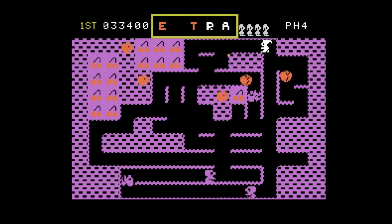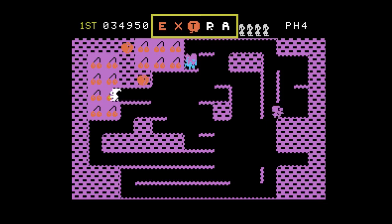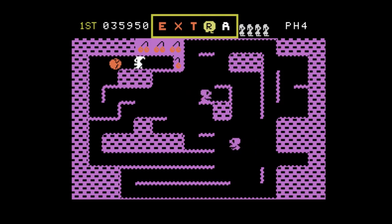Those blue guys — they'll just eat through everything and they'll try to get you. The diamond will come out of an apple only by chance and only if it's the last apple. So you have to destroy all the apples. No diamond.